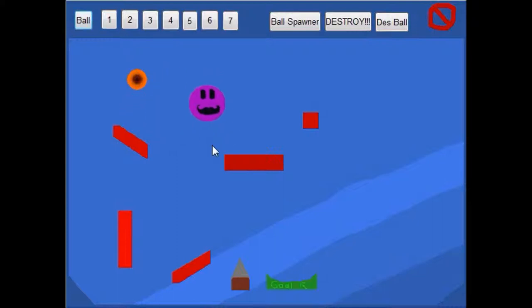Then the ball would come out, and if they placed it correctly they'd win, and if not they'd lose. What the heck — that actually worked on the first try! You can also destroy the ball with one button, and this other button destroys everything.